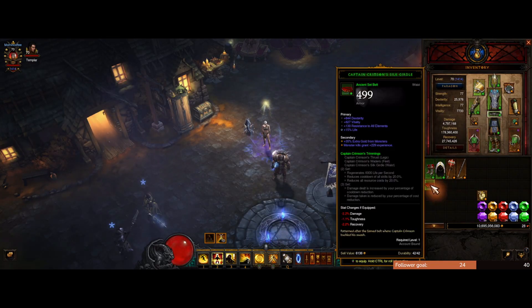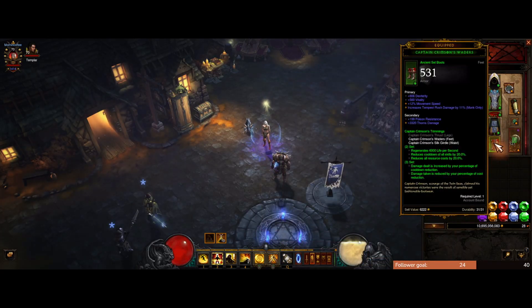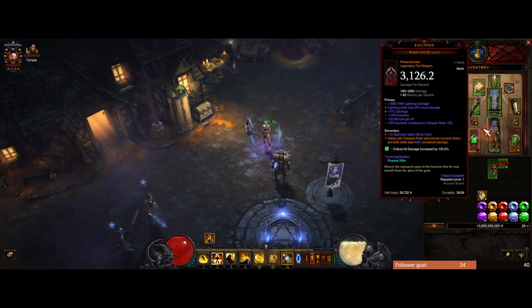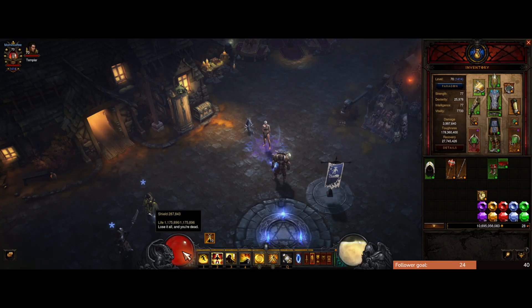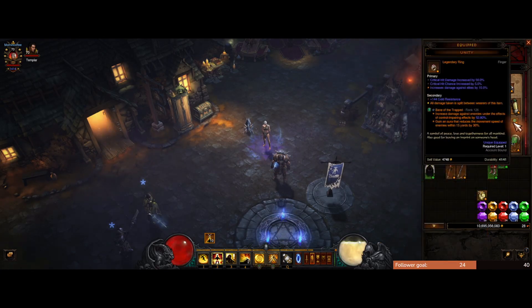Most players will be using a variant that includes the three-piece set bonus of Captain Crimson's. The reason I'm not currently using Captain Crimson's is I haven't been able to get good enough boots for it yet to replace my current set. I'm currently using the Guardian set instead, which made a lot of sense for hardcore really early in the season — I got a lot of power and survivability from it. I have almost 1.2 million health right now, which helps me survive on hardcore. Now that I'm getting close to 1500 paragon, I'm ready to switch once I get good enough rolls.